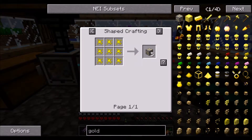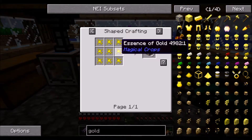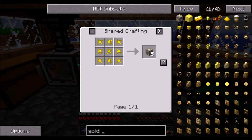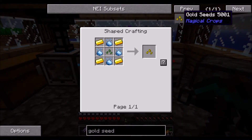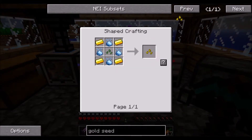We can get essence of gold and that gives us five each - gold seeds it is! All right, we are going to make some gold seeds. Gold seeds, nice!